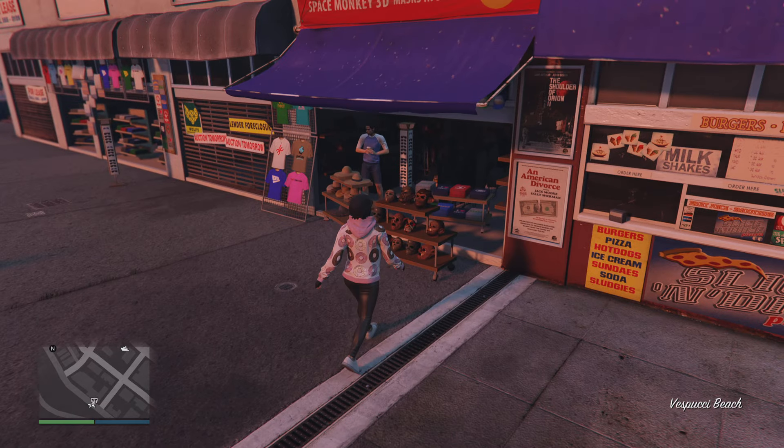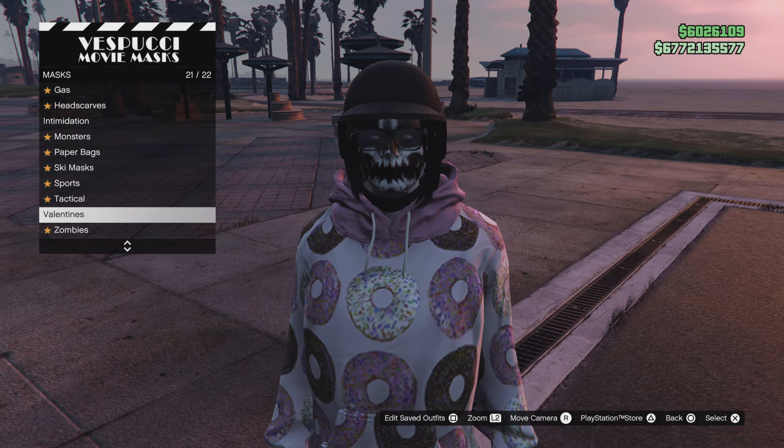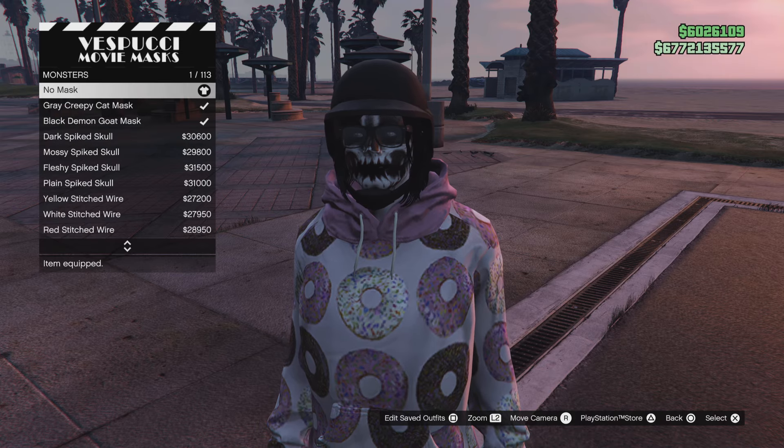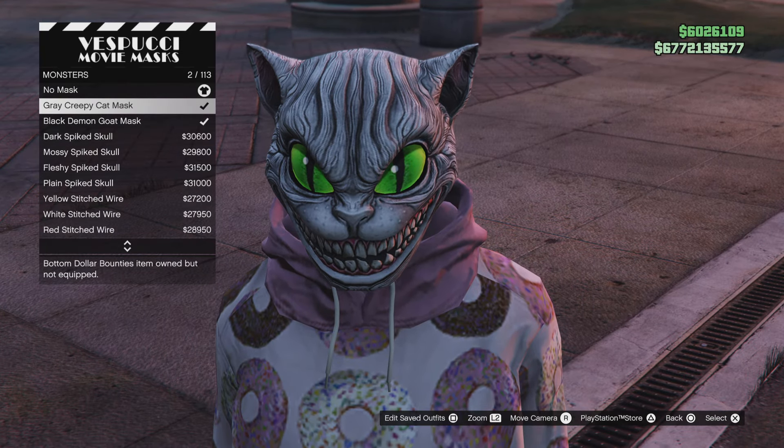After that, go back to online or an invite-only session and go down by the beach right here to the mask shop. Scroll down, go to the Monster section, and bam — there it is right there.